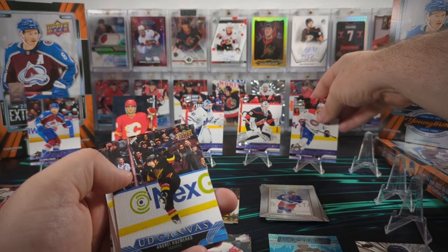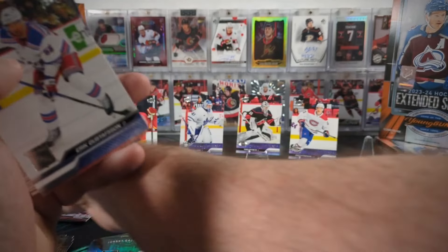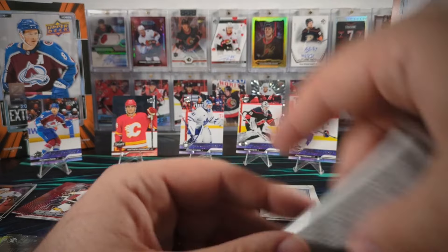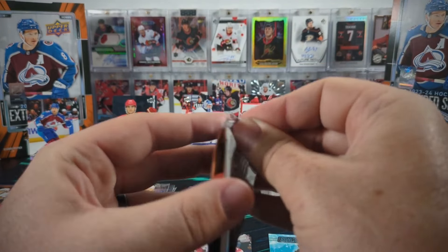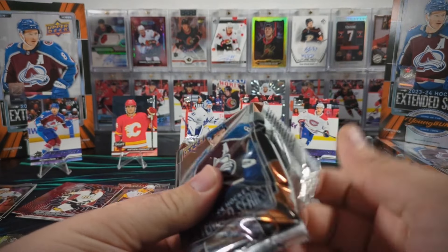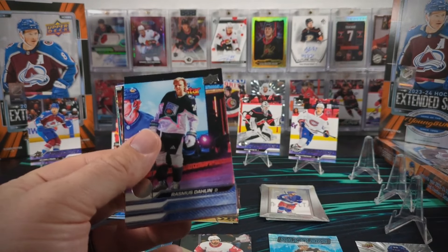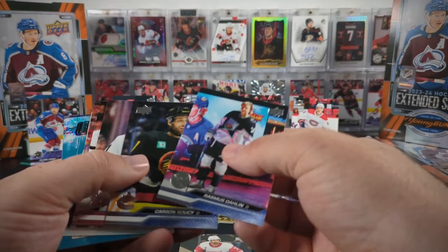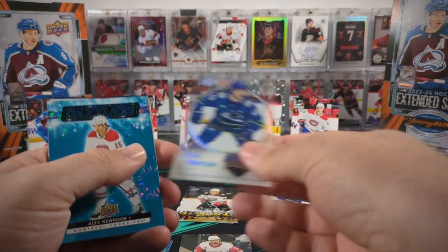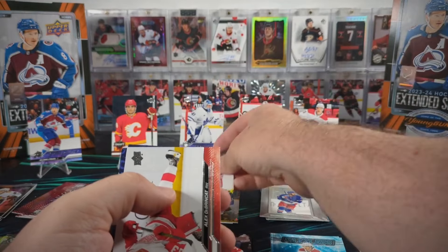So I'm guessing the last one is going to be a first round draft pick - maybe at least a Connor Bedard for me. Andre Kuzmenko canvas. And here's our Hockey Hero - it's Elias Pettersson. Alex Newhook Dazzler and a Will Cooley Young Gun Retro.